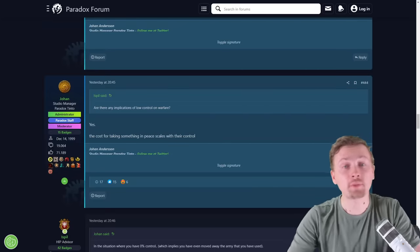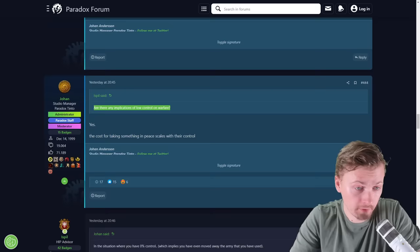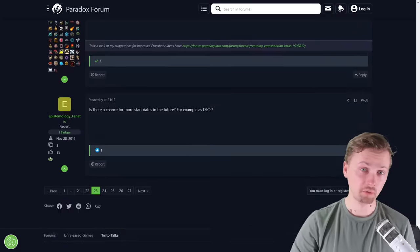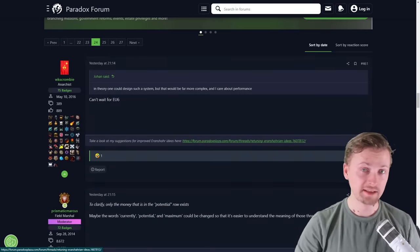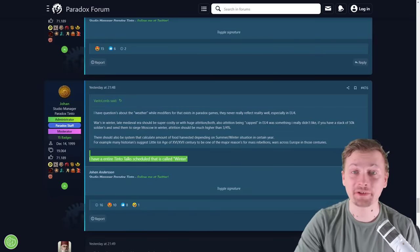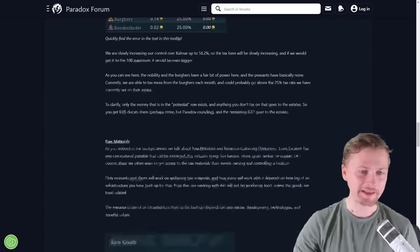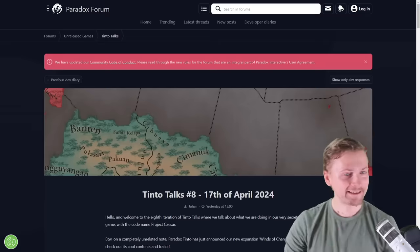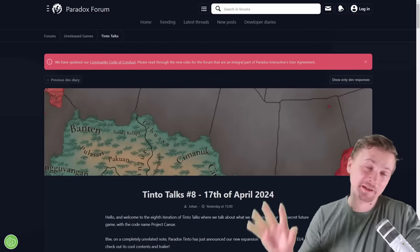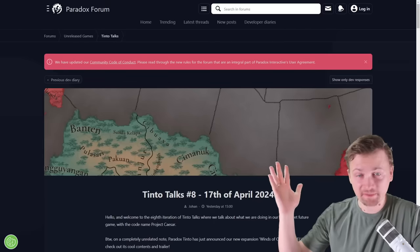There's first information about peace deals: the cost of taking something in a peace deal scales with control, so the lower your control of a province, the cheaper it is to be taken in war. There will also be a Tinto Talks scheduled called 'Winter,' which is about weather. That's it — after reading all 27 pages of comments, the hype is just not dropping. If you're also hyped for this game, leave a like and subscribe to get notified about future Tinto Talks. See you next Wednesday — bye!